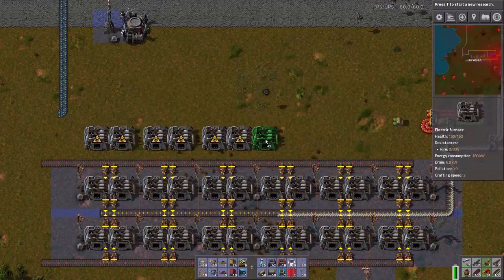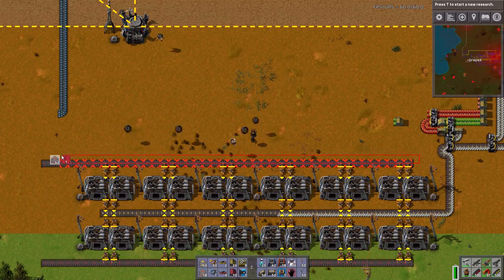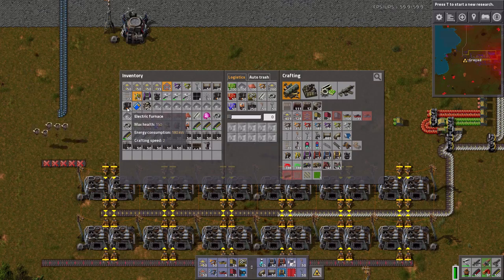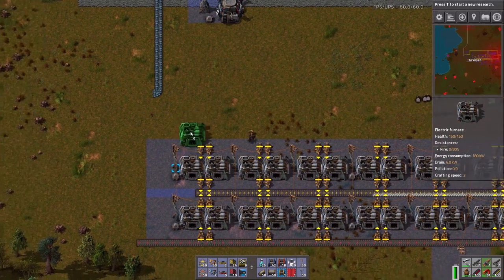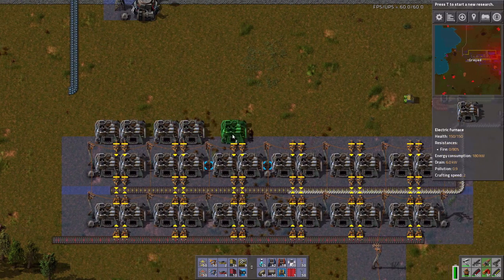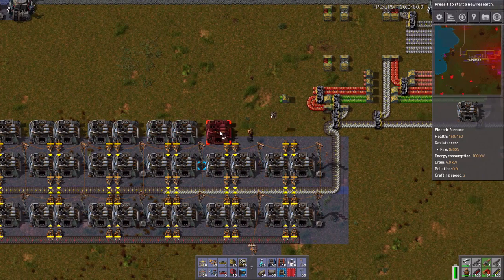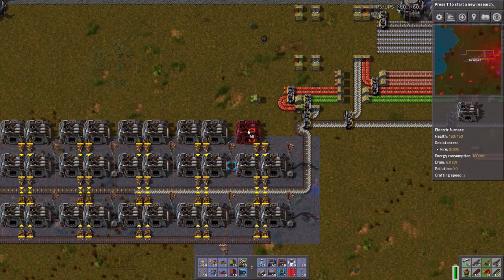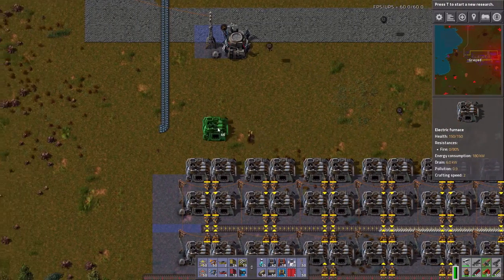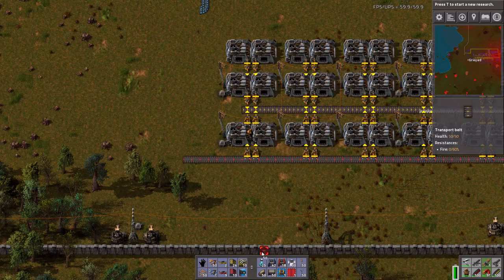This is not feeding directly into it, is it? Okay, let's try that again. Let's also get rid of this, please and thank you. So if I have these feed directly into the other electric furnaces, maybe this works out a lot better for smelting iron. Who knows? Let's find out. Helps if I'm not standing there, doesn't it. I'm butting up against my bus there.